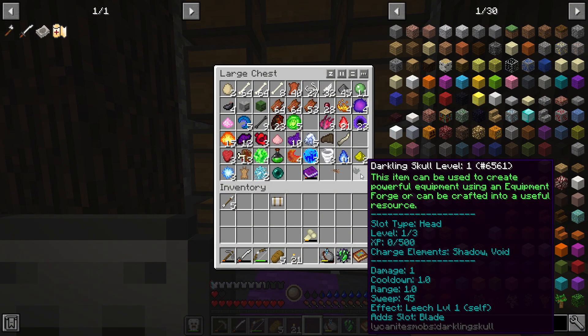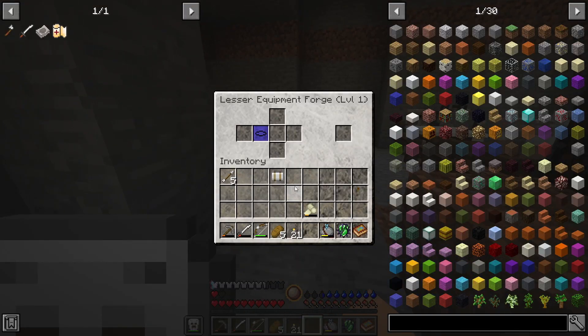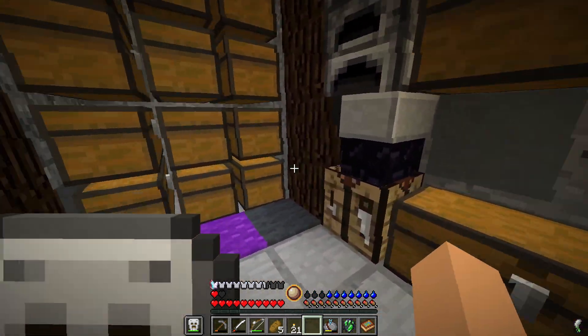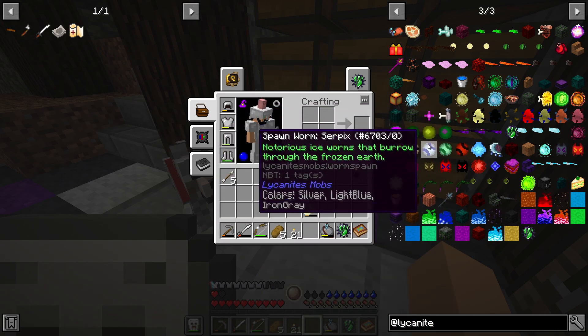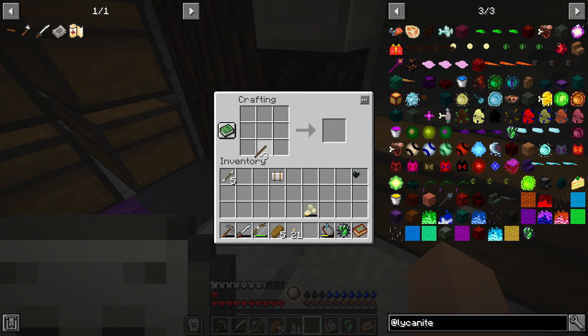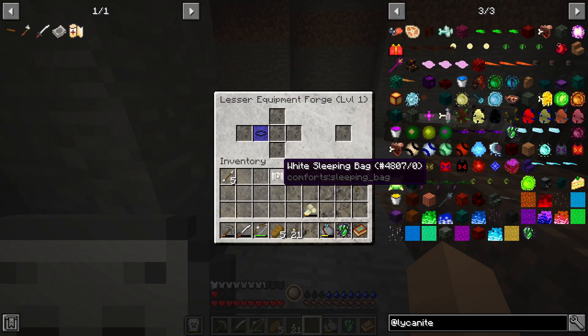We have a darkling skull which should give us leech when we make a weapon with it. I'm going to quickly look up what the setup is because the UI isn't exactly the most useful. I don't think we can actually make a tool right now because we need more parts. The only part we can craft normally is this one here, and we can make a steel version but I don't have steel. We can put this in as the base and then we'd need to put the head in.